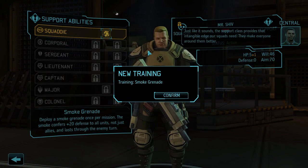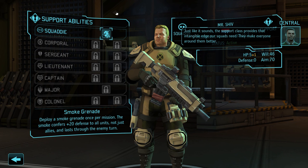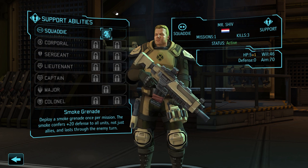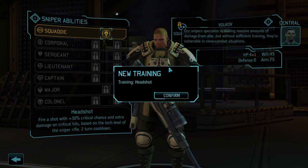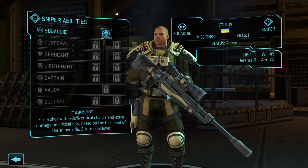"The Support class provides that intangible edge our squads need - they make everyone around them better." Supports are mostly supposed to be medics and they get a smoke grenade which gives plus 20 defense to everything in it. "Our Snipers specialize in dealing massive amounts of damage from afar, but without sufficient training they're vulnerable in close combat situations." Snipers are the most overpowered thing in this game - very good, very powerful - and you start off with the Headshot ability which increases your chance to crit.